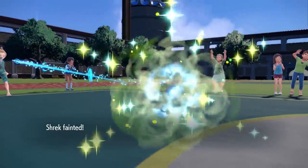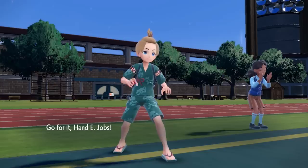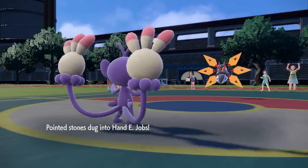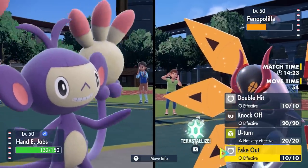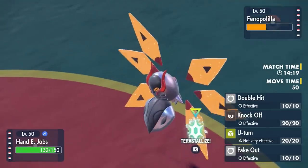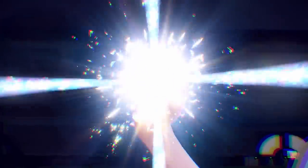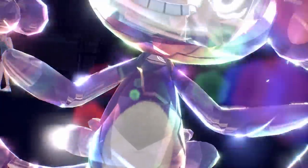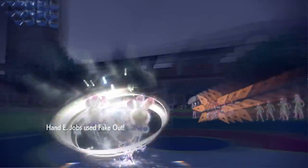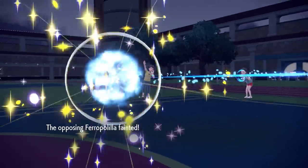You guys know I love using Ambipom, and this is exactly why. That thing did set up the Agility and hits extremely hard. My team is not bulky, but I do have the boy Hand-E Jobs, the absolute goat. I love Ambipom — hate playing against it. We come in and do some pimp slapping with Fake Out priority. I go for Tera Normal with the Silk Scarf, thinking if Fake Out doesn't knock it out, I'm outsped by everything. The Fake Out does knock it out — critical hit likely doesn't matter — and down goes the Iron Moth. Super scary threat out of the way.